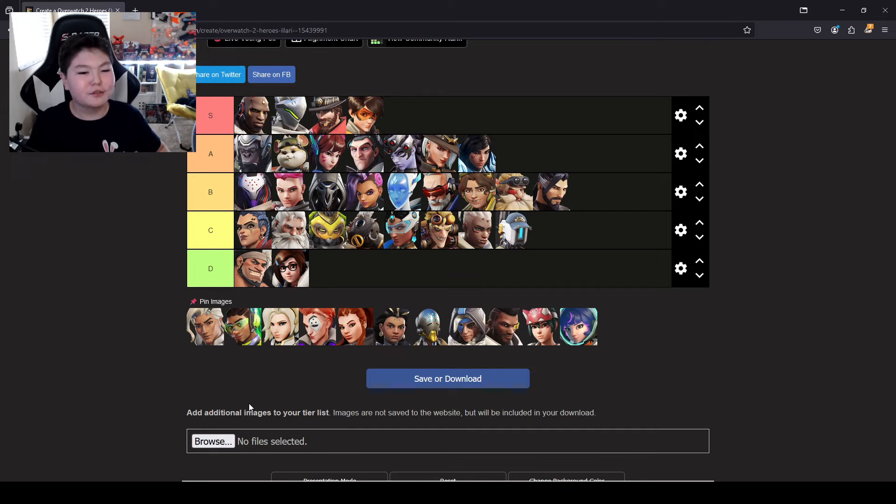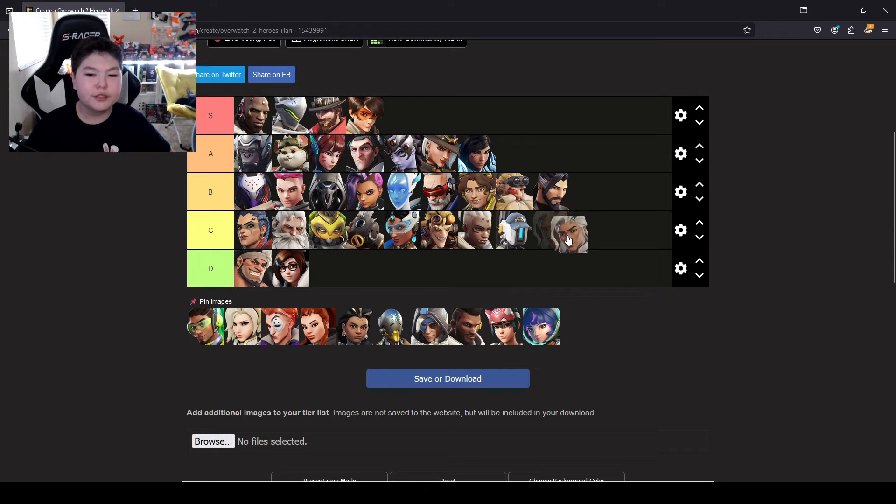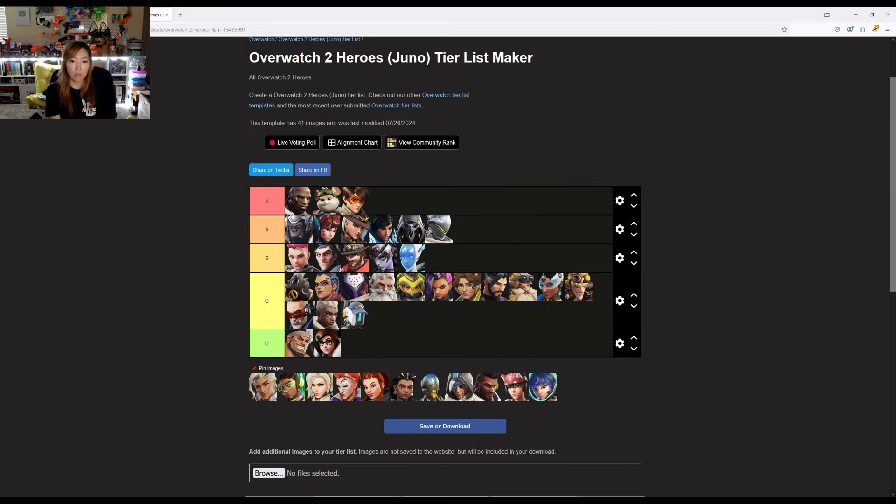Life Weaver — first of the supports. When I played Life Weaver, he wasn't too hard — you just kind of pocket heal. I'll put him in C. I agree his damage is pretty good, but he's not very difficult to play, so I'm putting him in C too.